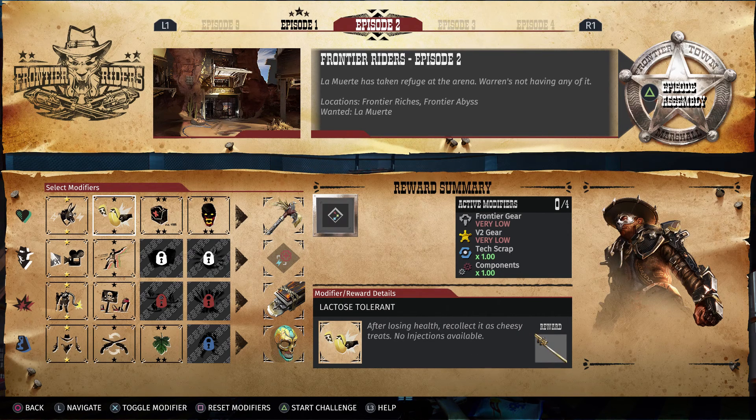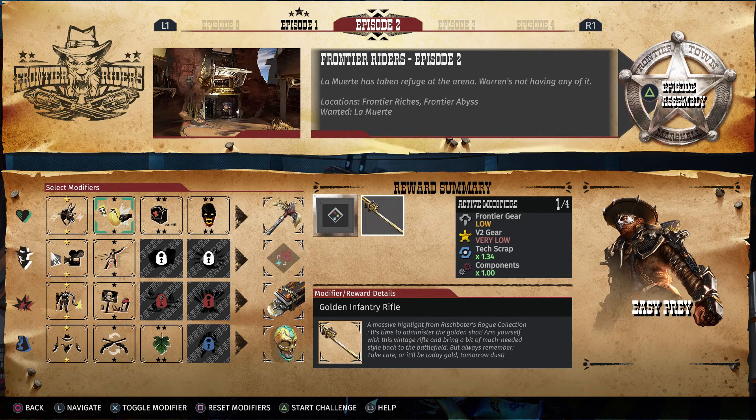As for modifiers, we're going to go with Lactose Tolerant — after losing health, recollect it as cheesy treats, no injections available. And that'll give us the Golden Infantry Rifle, a massive highlight from Rishbada's Rogue Collection. It's time to administer the Golden Shot. Arm yourself with his Vintage Rifle and bring a bit of much-needed style back to the battlefield. But always remember, take care, or it'll be today gold, tomorrow dust.